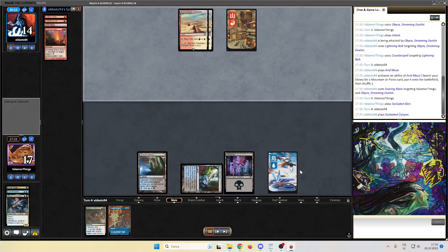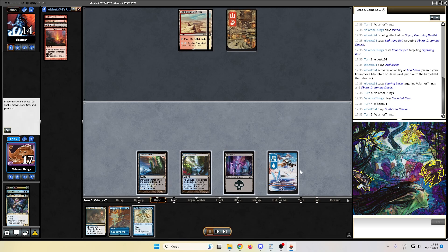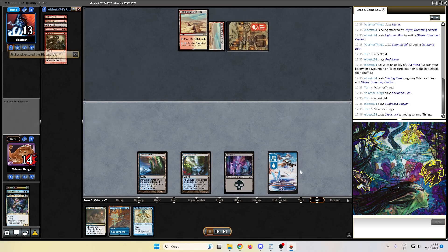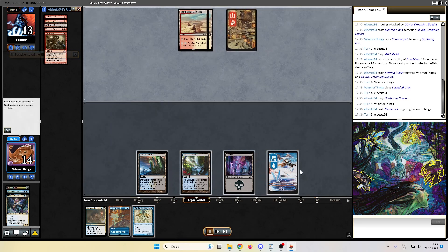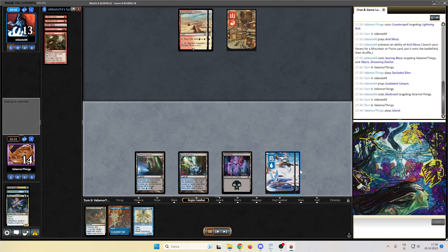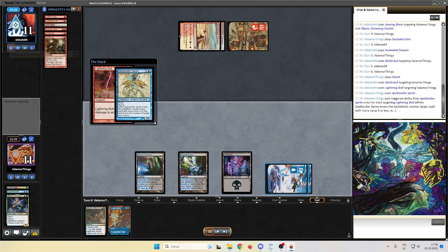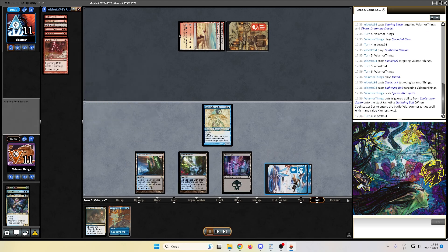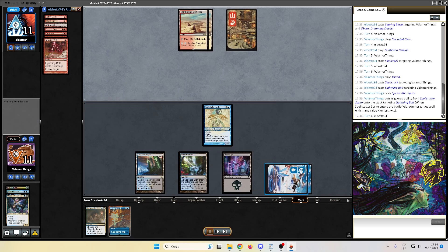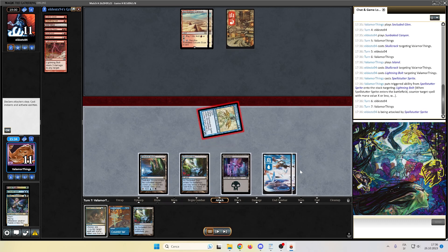Opponent five, six cards in hand, we have two — not looking great. Opponent passes. Spell Stutter Sprite is strong against Burn but vulnerable to Searing Blaze, of course. Skullcrack — we take that, that's the least mana-efficient card they have. They pass the turn. We draw an Island — not good. Where were all these lands in the past games? We take another hit, down to 11. Lightning Bolt — now we flash in the Spell Stutter Sprite. We counter that, but still down to 11. Opponent does nothing, back to us. Secluded Glen — really? We attack with the Spell Stutter Sprite.